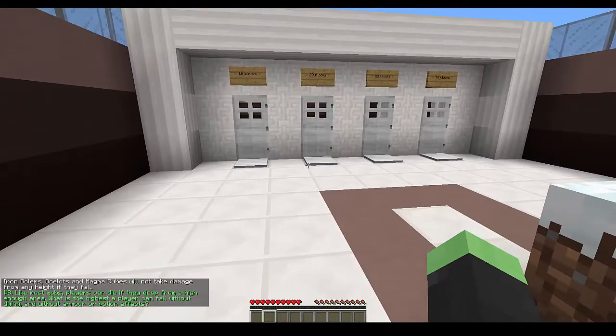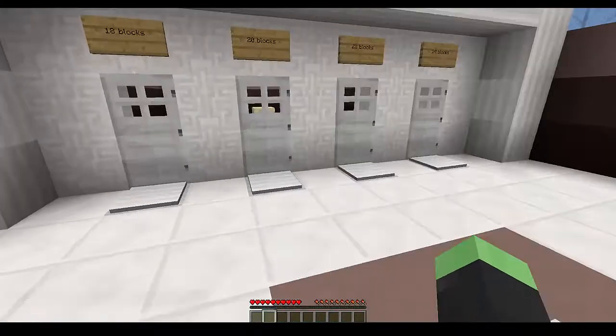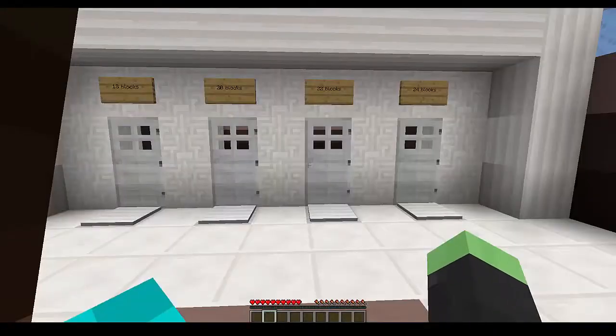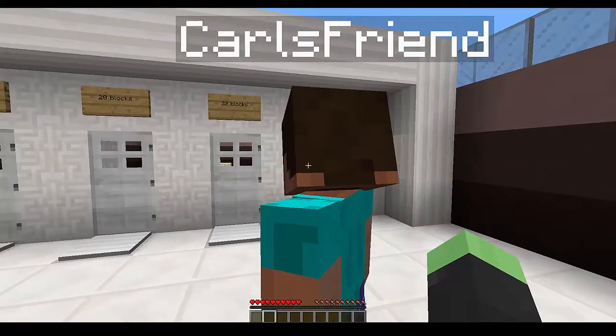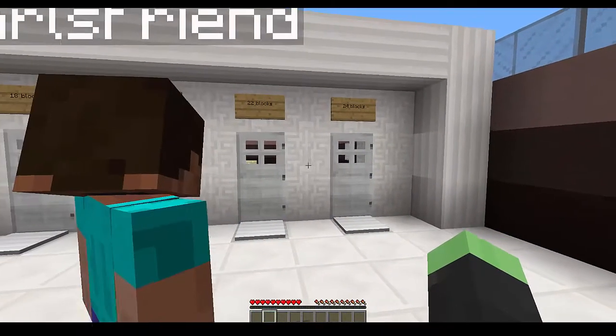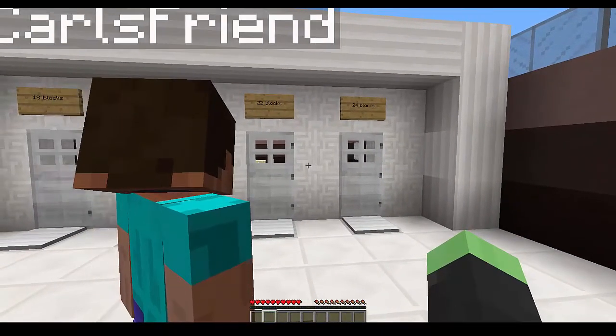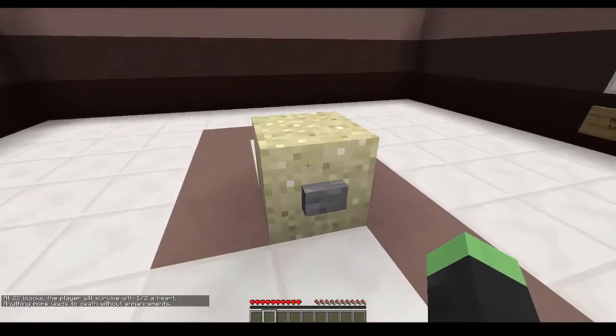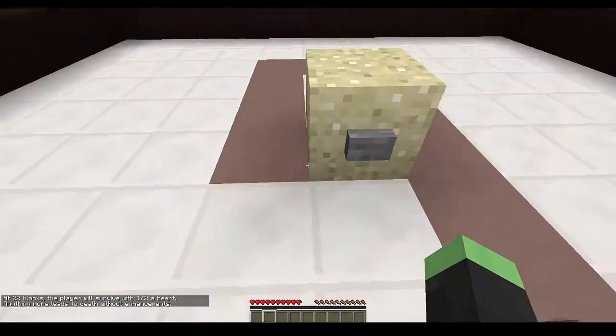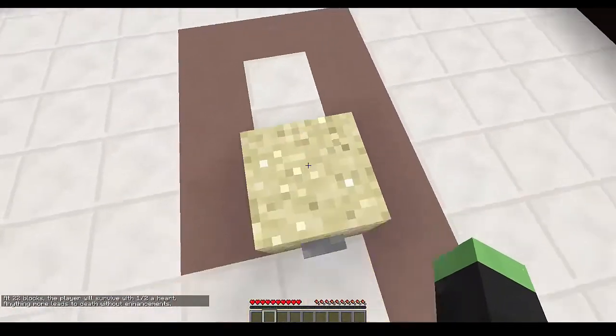'Like many mobs, players can die if they drop from a high enough area. What is the highest a player can fall without dying, without armor or potion effects?' This is kind of a guessing game — I'm gonna say 22 blocks, because it's the third-largest option. And to the people that know my channel, they know I love strawberry lemonade Gatorade, which is what I'm drinking right now!